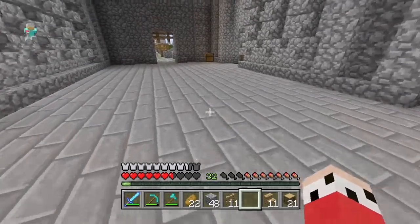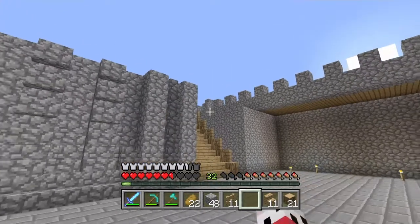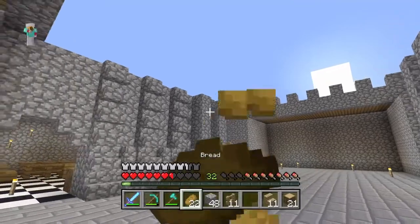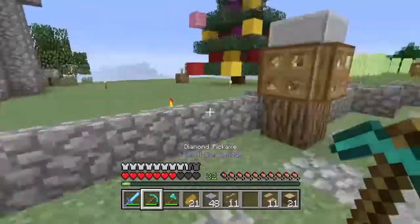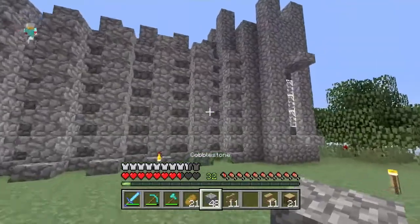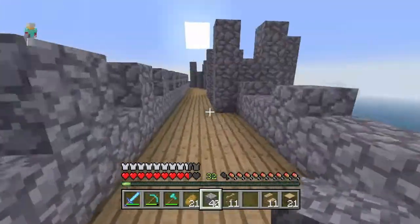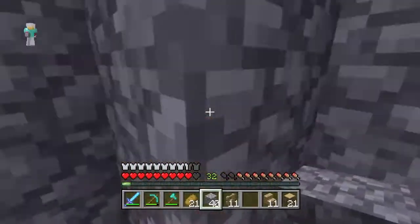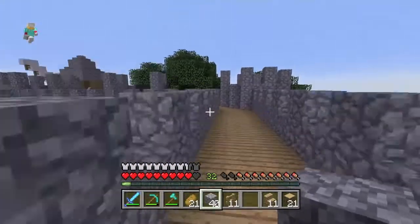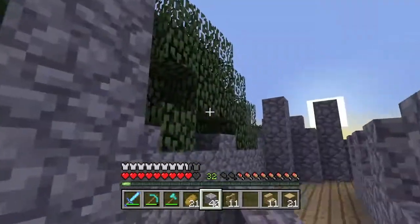I'm afraid guys, we're going to have to call it an episode. That's all I had planned — to try to get the layout done of the castle. Next episode we can start adding more detail and aesthetics. I'll probably do the roof off-camera — you don't want to see that. The castle's looking pretty sick. There's actually no proper way to get up so I'll have to stack my way up. I'll probably have a twisty spiral staircase up here.